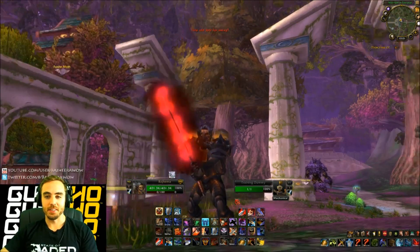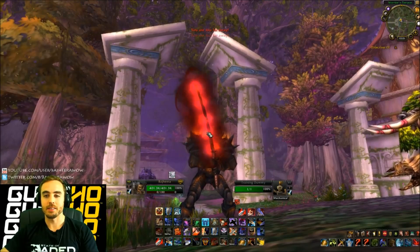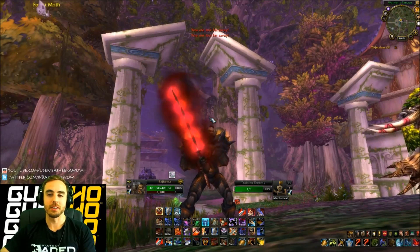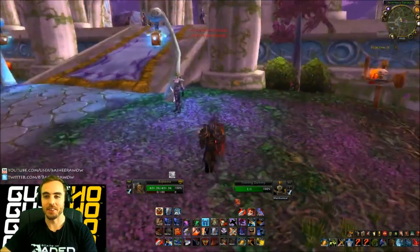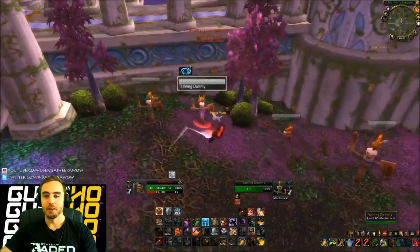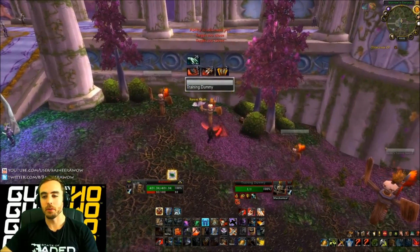If you guys have seen this enchant and you're wondering what it is — this is the Bloody Dancing Steel. If you get 2200 rating, you can change a Dancing Steel enchant over to a Bloody Dancing Steel enchant. It looks awesome, let me show it to you before the realms restart. I'm trying to think of some of the other changes we can talk about real quick.